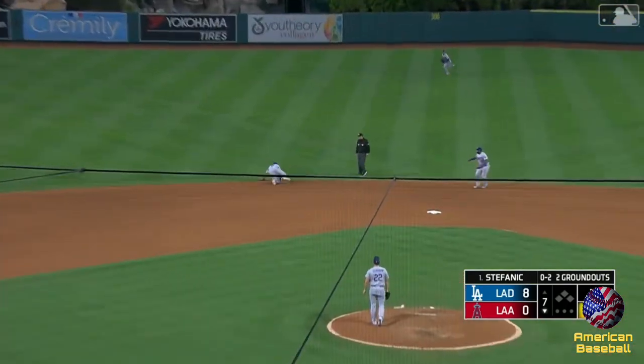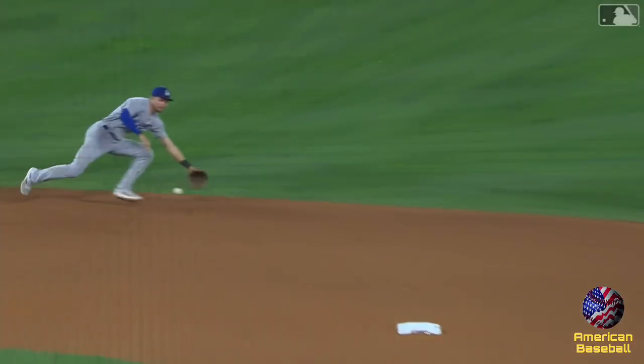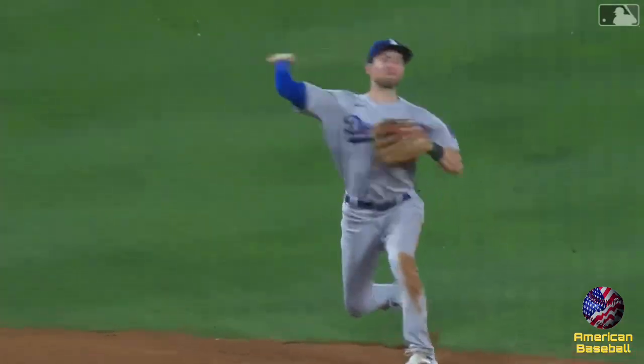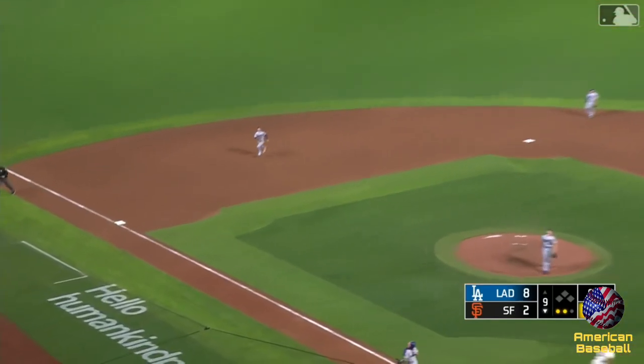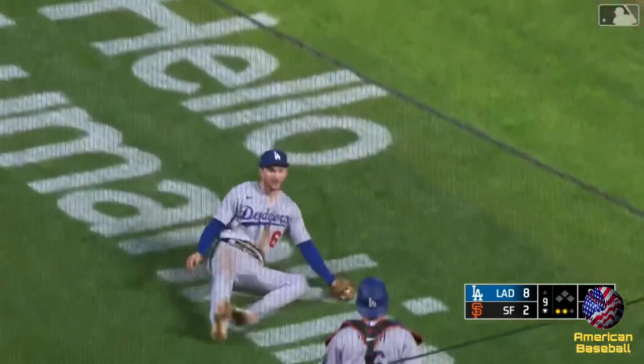And that is caught by Turner — he throws it out. A great pick by Freddie at the end. Boyd Kershaw getting by with a little... popped up, should be a long run for Trey, and then foul ground — he's able to make the catch.